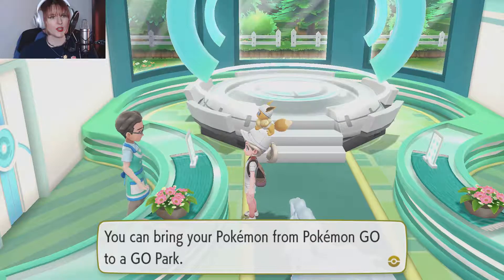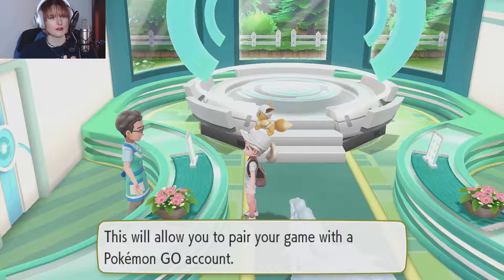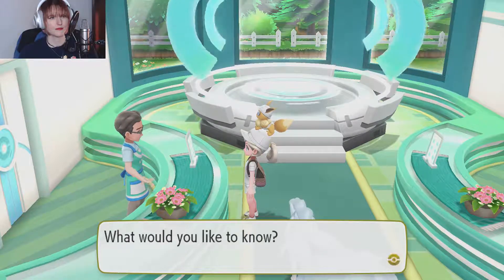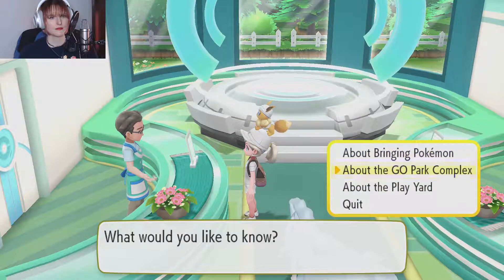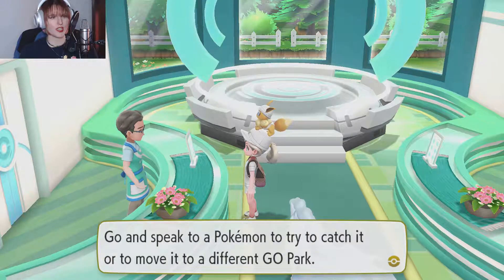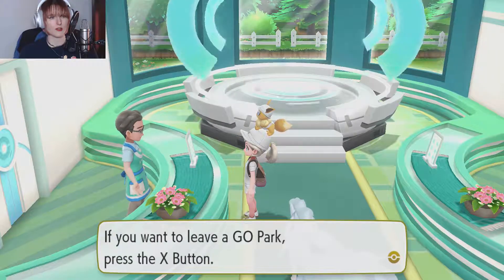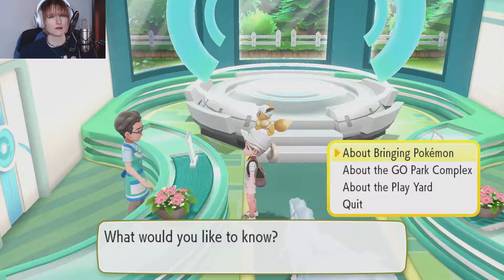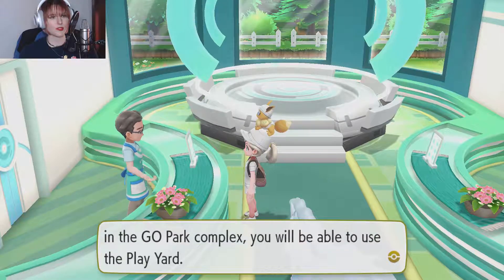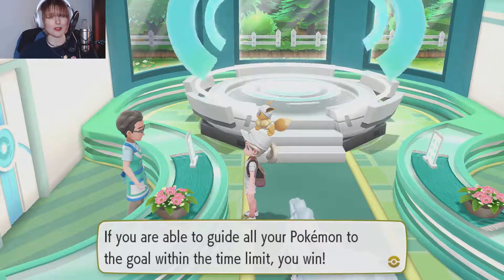You can bring your Pokemon from Go to the Go Park. This is to pair your game with a Pokemon Go account. The Pokemon brought from Go are playing in a Go Park — go speak to a Pokemon and try to catch it, or move it to a different Go Park. Once you catch a Pokemon in a Go Park, it won't return to a Go Park. Press the X button to leave a Go Park. If you have 25 of the same species of Pokemon you'll be able to use the Play Yard. I definitely don't have 25 of one species in Pokemon Go.